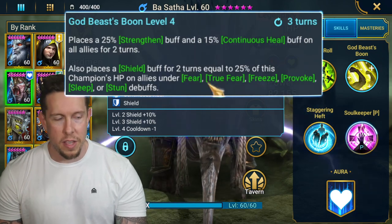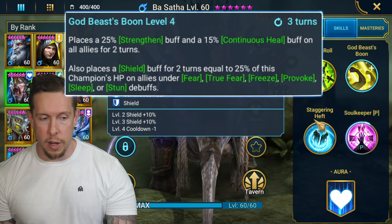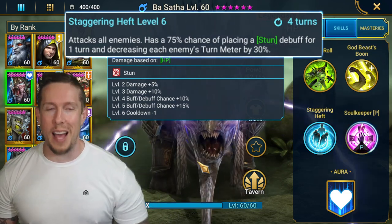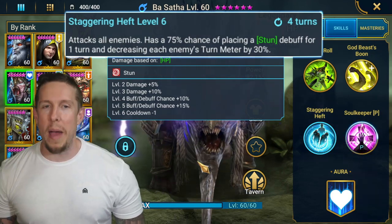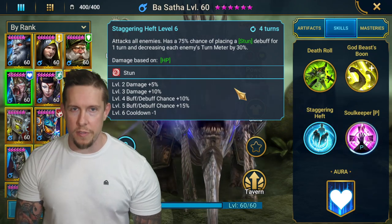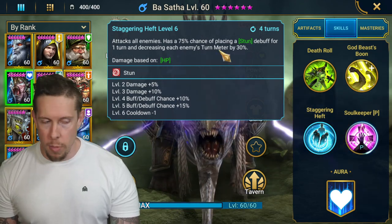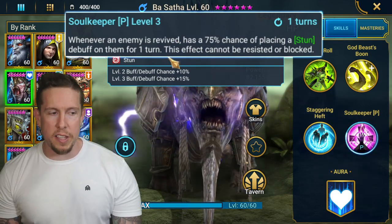The shield from his A2 only applies to allies under fear, true fear, provoke, or CC debuffs — and more often than not nobody on my teams is being CC'd. So it's really just strengthen and continuous heal on a three-turn cooldown. His A3 is an AOE 100% stun on a four-turn cooldown with 30% decreased turn meter — which sounds great, but you have to be playing a long time to unlock him via doom tower hard secret rooms. The champions you need to unlock him are often better than him. We now have Astralon, Basileus Roanas, and others with AOE stuns, so where am I even using this?